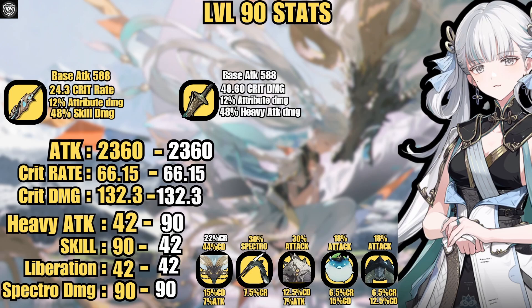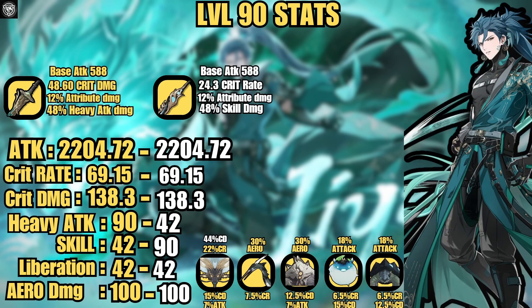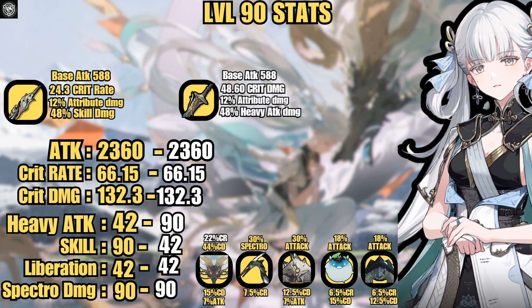For Jinhsi's stats, I'm using the same echo images across tabs — I just changed the element label from Spectro to Aero or Void for the lightning one. I didn't go out of my way to get a whole new set of images since we've already shown these in previous videos. Everything in white is Jiyan's weapon on her, and everything in yellow is her signature weapon. The only thing that changes between the two weapons is the skill damage and the heavy attack damage.